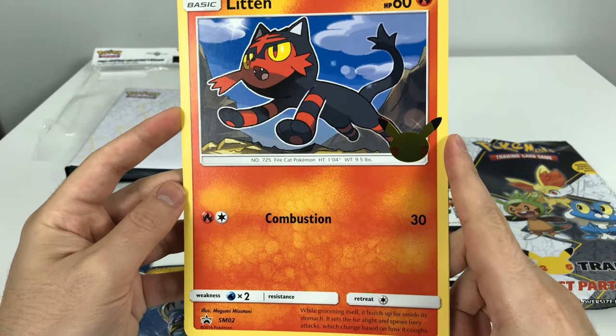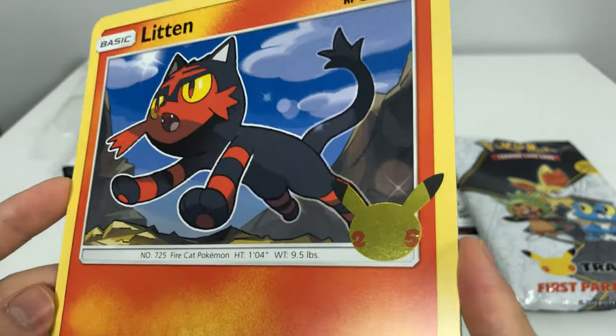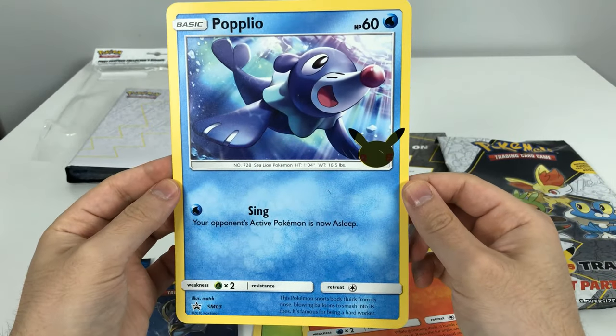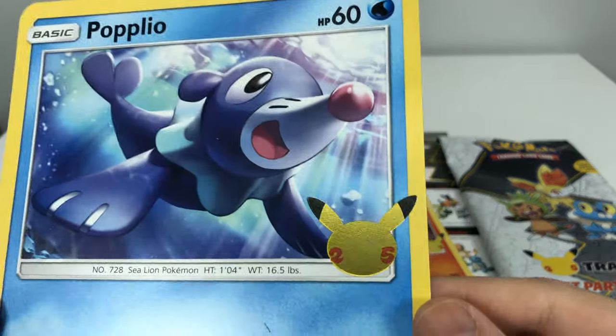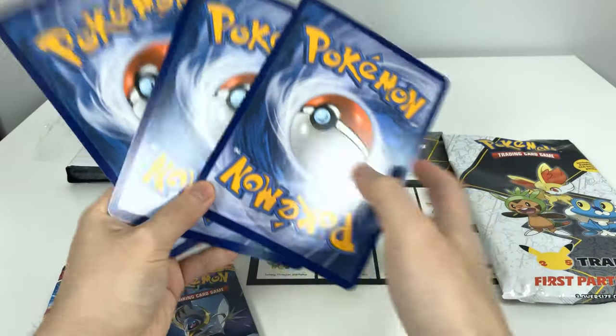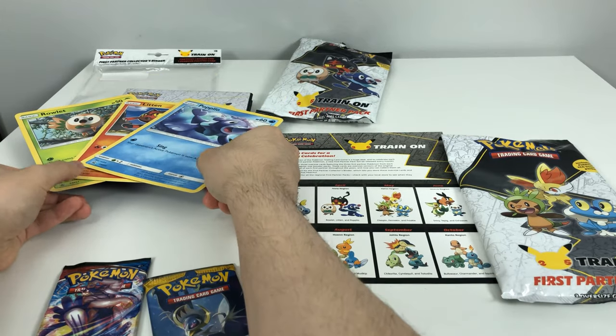It's Litten with Combustion, and the Pikachu stamp. And then here's Popplio with Sing and the Pikachu stamp - standard backs. So we'll put these three to the side.